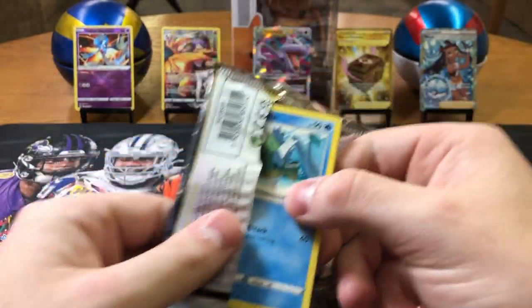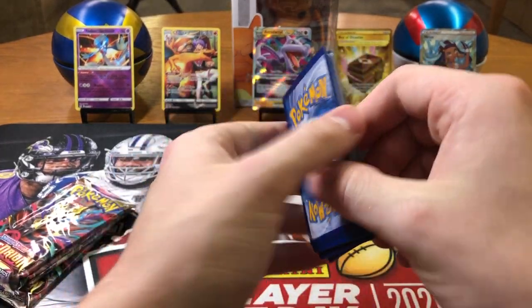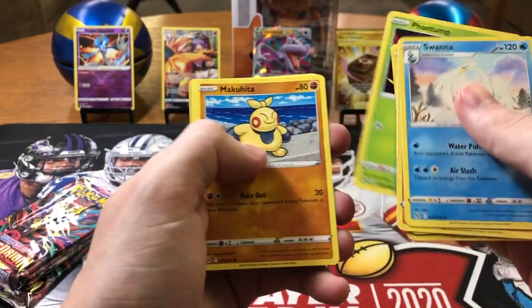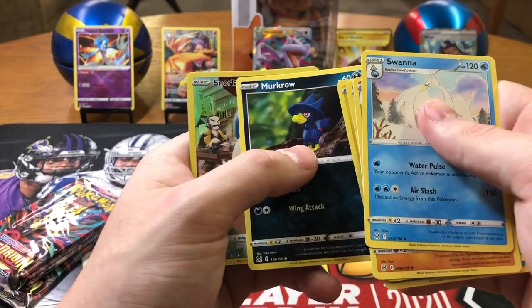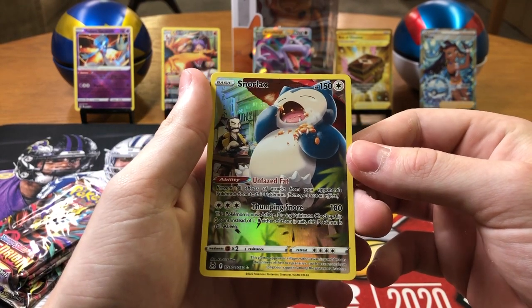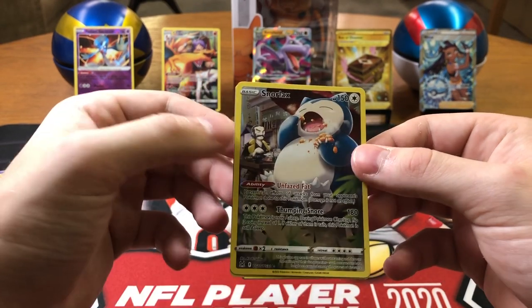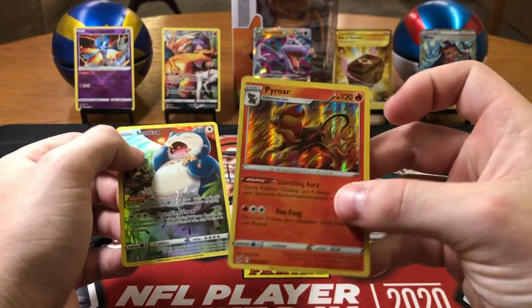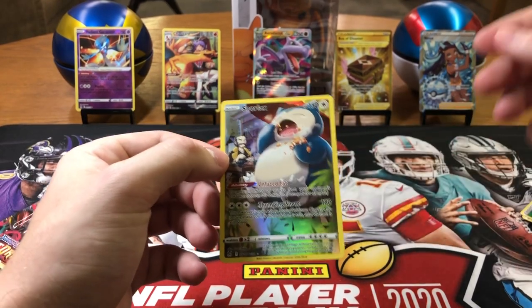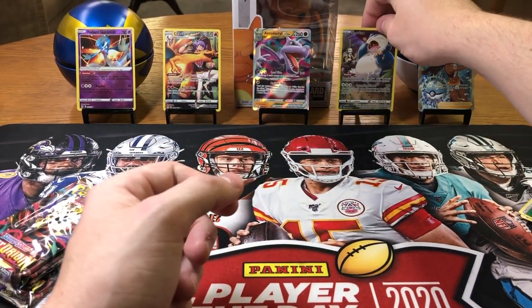We haven't gotten any big V's yet — all our V's have just been normal V's, not like any alt arts or anything. We need like a nice full art — that would be great. Fire, Swanna, Hariyama, Nuzleaf, Basculin, Phantom, Makita, Electrike, Murkrow — oh, that is so cool! Look at that! Snorlax Trainer Gallery card! This set is awesome. Look at that — I love Snorlax. That's awesome! Oh, that's cool too — Pyroar, holo rare. But look at that Snorlax! Sorry Box of Disaster — maybe if I put the Snorlax in your position, the box won't be as big a disaster.